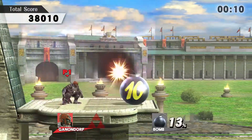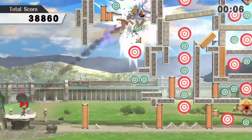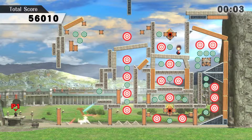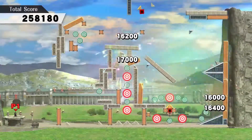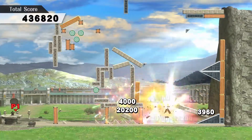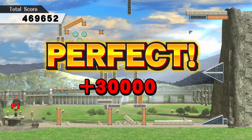On round two, you want to hit the bomb with two side tilts, one jab, and then a Warlock Punch. It should get the bomb up to the top, and then it should explode and get everything. Once you do that, you should get your last perfect score and have a perfect score on every single stage of Target Blast.